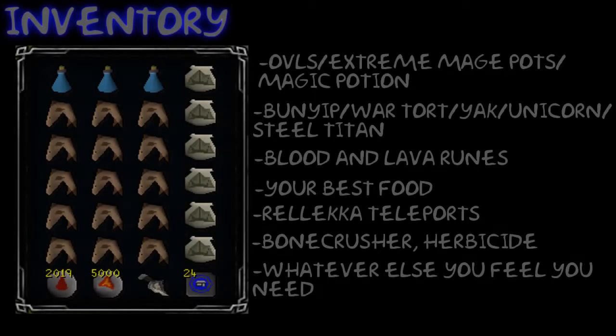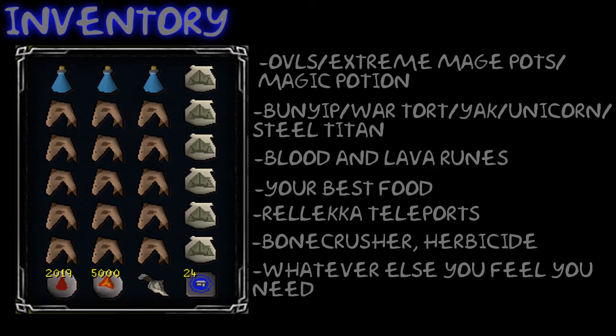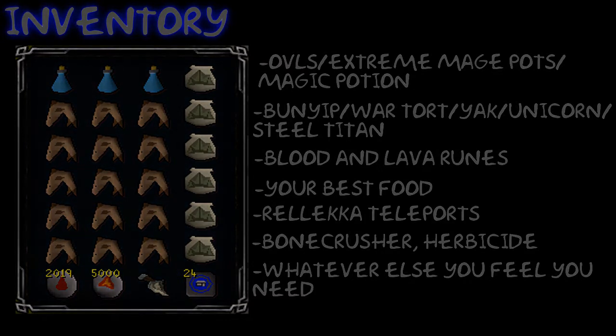For the inventory, you want to take Overloads if you have them, or Extreme Magic Potions, or just a regular Magic Potion. For a familiar, you want to take a Bunyip, or a War Tortoise if you want to bring extra food, or a Yak if you want to bring extra food and supplies, or a Unicorn for healing, or a Steel Titan to help you kill a lot faster. You want to take Blood and Lava Runes for Rock Barrage slash Blood Barrage so you can heal. Bring your best food, Rellekka Teleports, a Bone Crusher and/or Herbicide, and whatever else you feel you need to survive and get the best experience per hour.